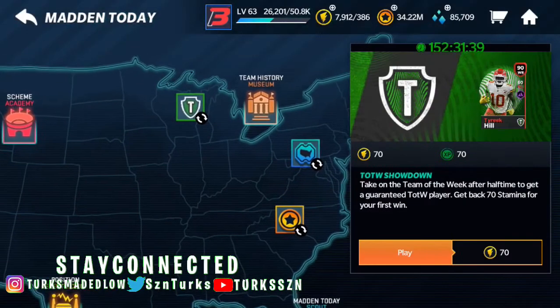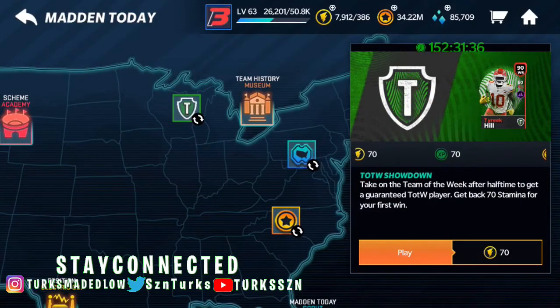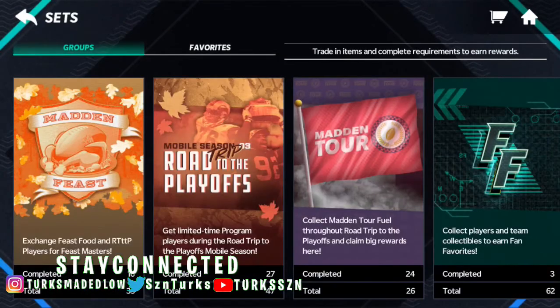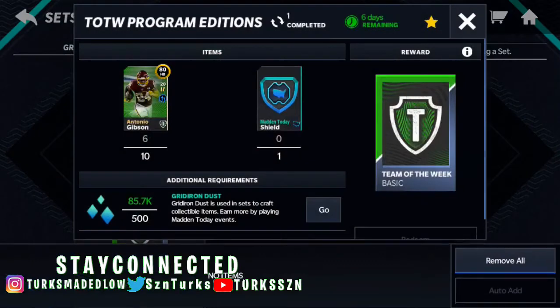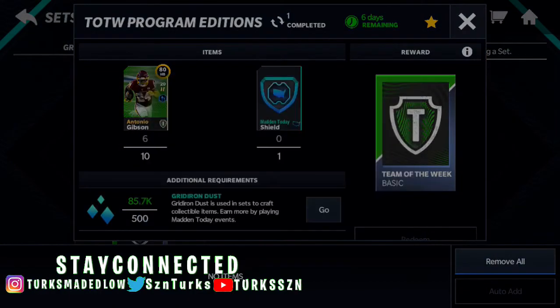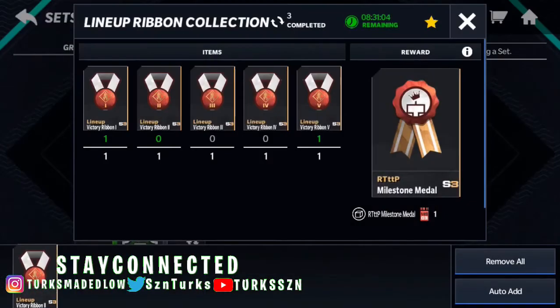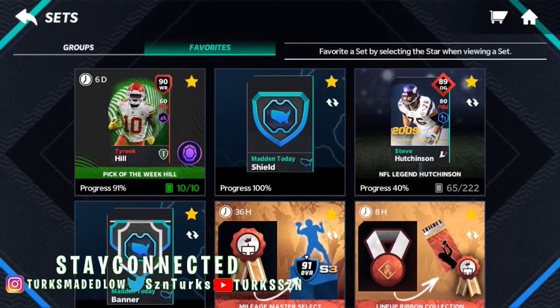I recommend doing the events because they're basically free. The first one is free to play, and every other time you play it costs some stamina and you're guaranteed a gold 2k player and some coins — not too bad. If you wanna get Tyreek Hill, that's what you gotta do: just trading your gold, a banner or shield, and you're gonna get some elites that are required. In my opinion it's kind of grindy, but that's what you gotta do if you wanna do it. Hopefully this helps you guys — if it did, drop a like, leave a comment, and peace, stay safe!